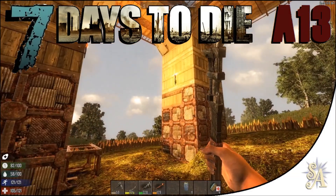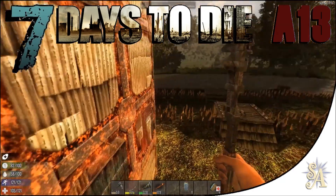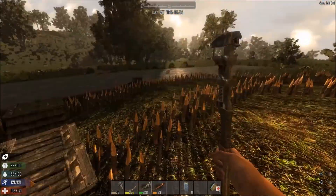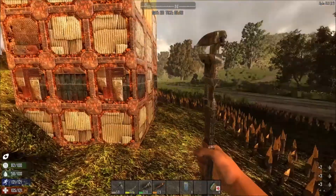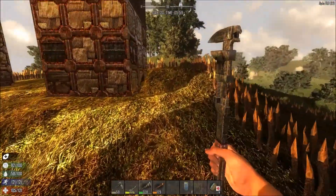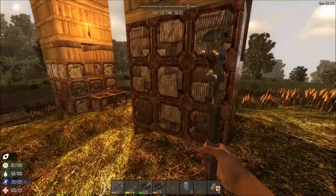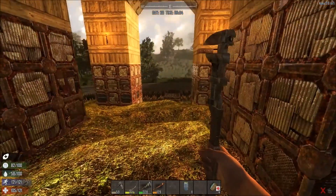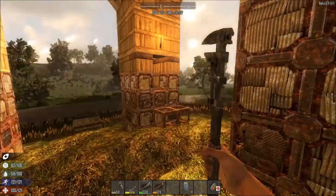Greetings fellow gaming fans and survivors, this is Small Archangel, welcome once more to Seven Days to Die. It's day 20. I spent day 19 off-camera doing what I said I was going to do before — a bit of mining, quite a lot of mining actually — and fixing up our spikes a little bit, although pretty much every time a zombie touches them they're broken and need fixing again, so it's a never-ending task.